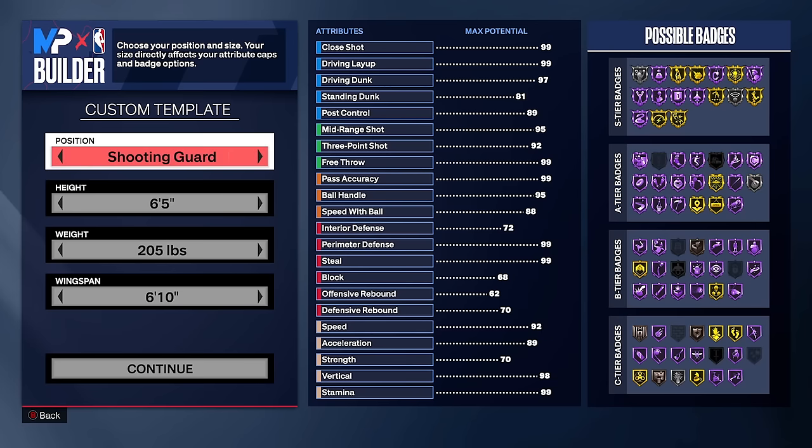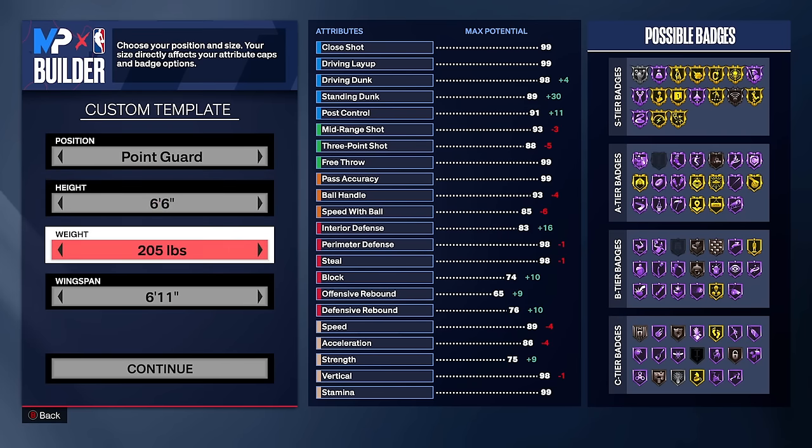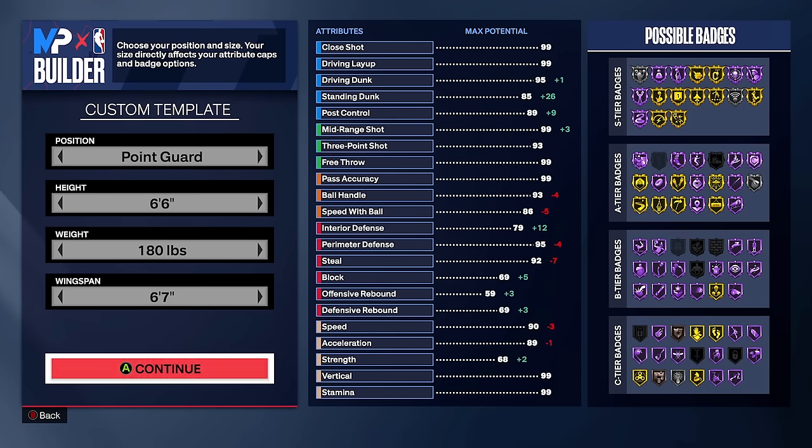We're going with 6'6 at minimum weight to be as fast as possible. For the wingspan, we're going with 6'7, because that's the longest wingspan you can go and still get a 93 three-pointer. You'll see why we want that 93 three-pointer when we start upgrading this build.